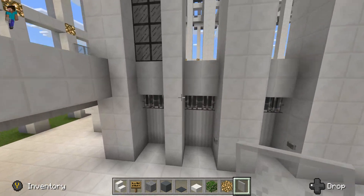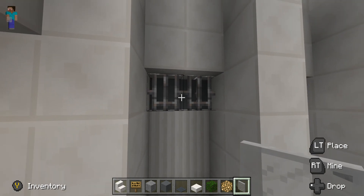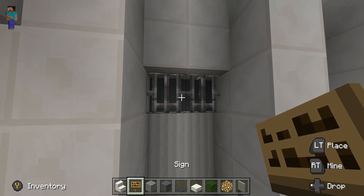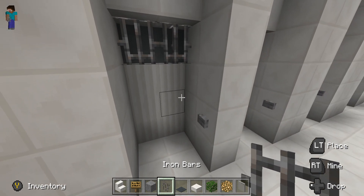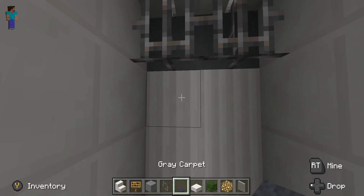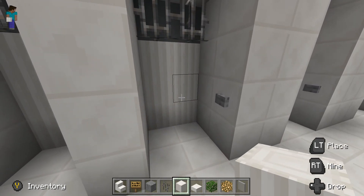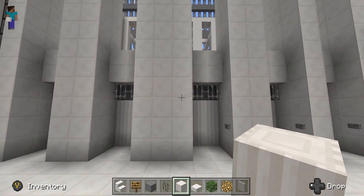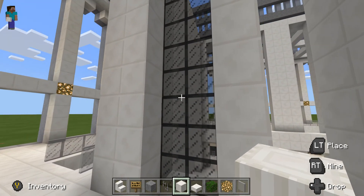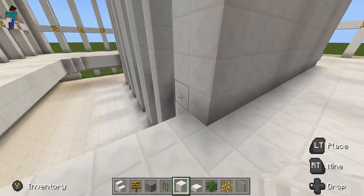For the door designs you can do like this — great terracotta — and you can get the iron bars. I can never remember the name. And then get a pillar — pillar quartz block. That's what you've got to do for the door right there, and then up top, like I said before, you can put the black glass up here.